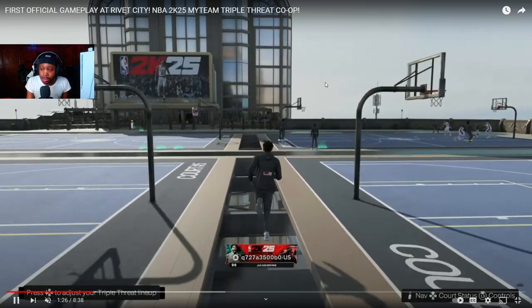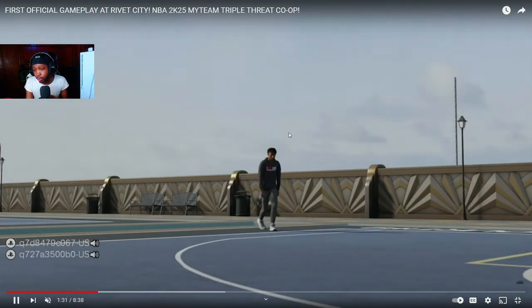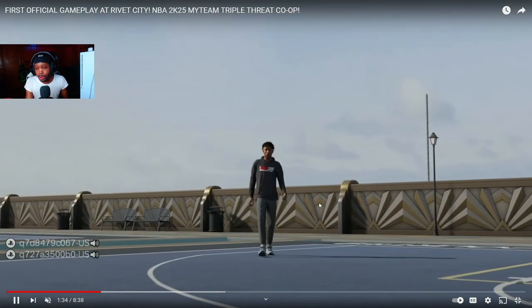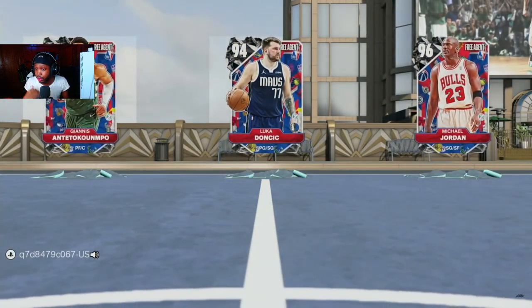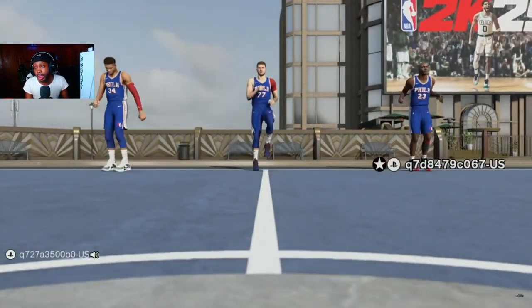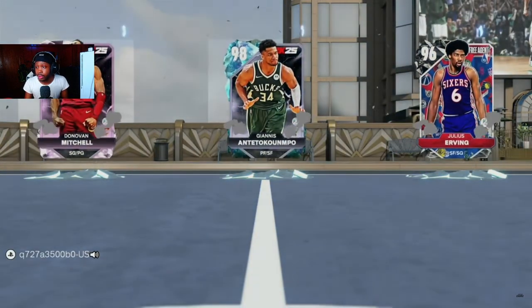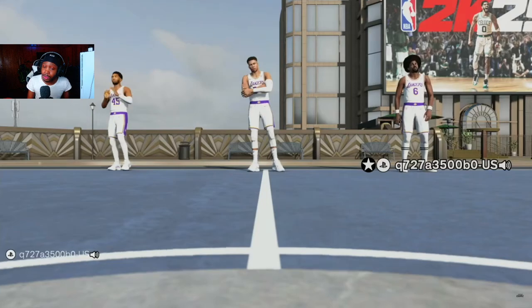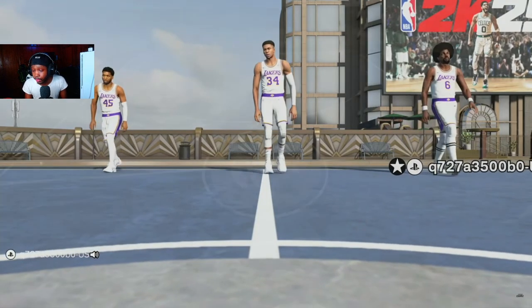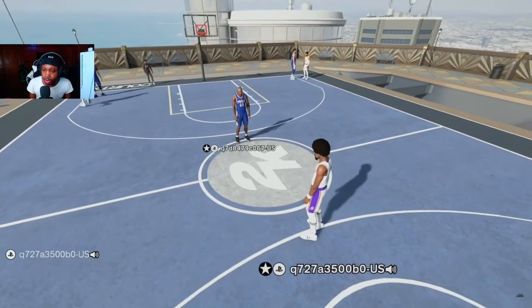I'm gonna try not to do too much commentating over this gameplay — I'm gonna just let y'all watch. This is the intro when you walk on the court and how it looks when you show your cards. The other player he's playing against has Giannis, Luka, and — it went by so fast — but Julius Urban is the card under his player, so he has Julius Urban on his team. The first card was Michael Jordan.